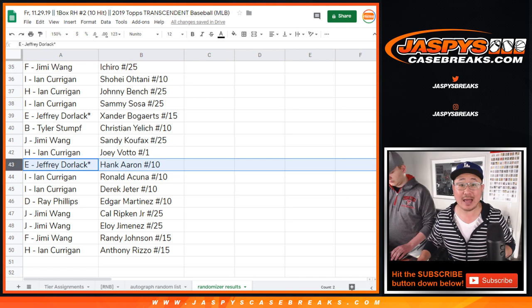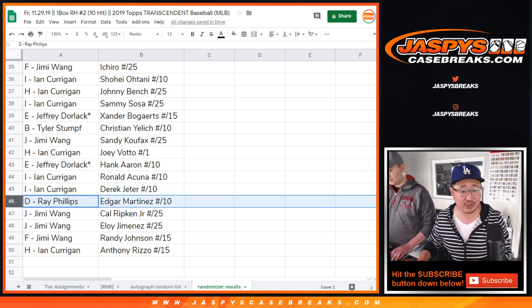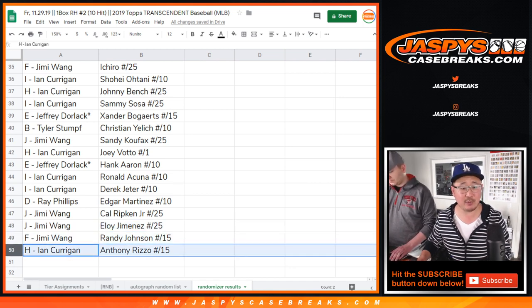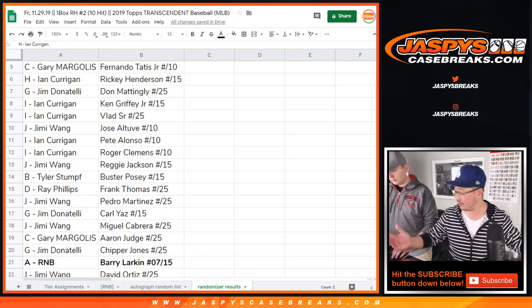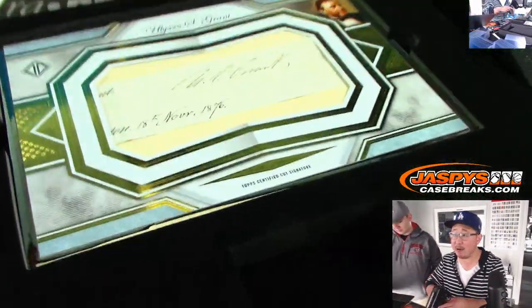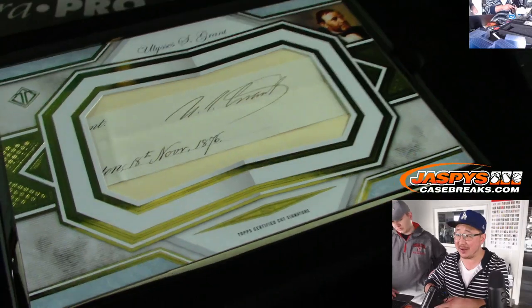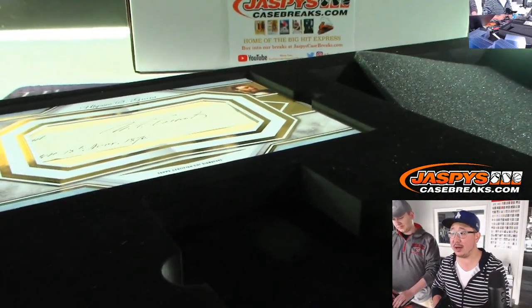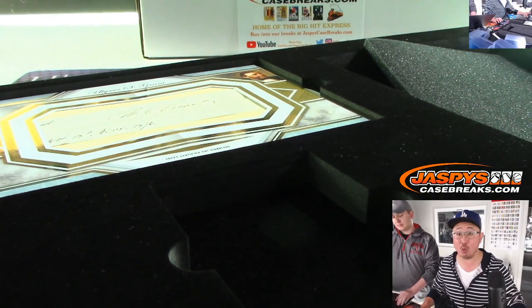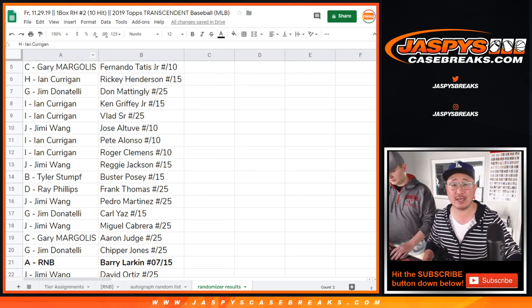Jeff last spot mojo — Hank Aaron to 10. Ian with a low-number Acuna. The Jeter to 10. Ray with Edgar Martinez to 10. Jimmy with Cal Ripken, the Eloy Jimenez, the Randy Johnson. And last but not least, Ian Kerrigan — Anthony Rizzo to 15. What a break, ladies and gentlemen! Let's take one more look at that cut autograph — Ulysses S. Grant, dated November 18th, 1876. That's pretty awesome. Thanks for joining all the action on JaspysCaseBreaks.com — we've got one more transcendent in the store. This is Joe, that was Nick — thanks for breaking with us, we'll see you next time.